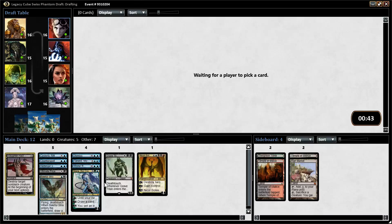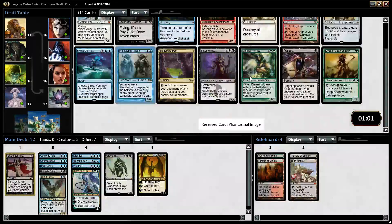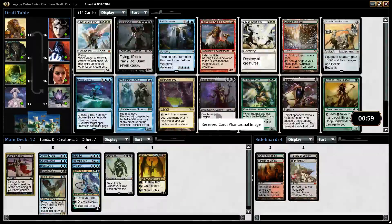We've got this sweet little blue-black control business going on. Phantasmal Image is great. Can't take Mystic Confluence — I could take Part the Water Veil. There's a Day of Judgment here as well, which should also be a consideration as a splash. We already have two decent splash cards. I think Phantasmal Image is just very good — it's great with Baleful Strix, Whirler Rogue, Harbinger. Yeah, let's take Phantasmal Image here.